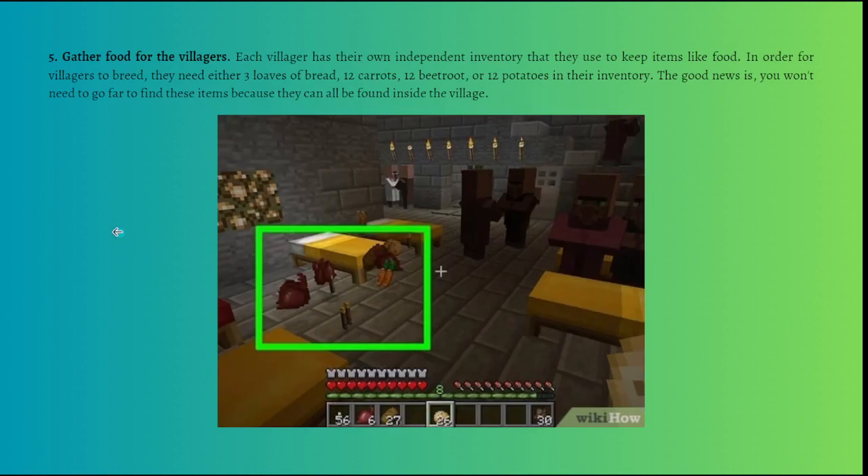Next, gather food for the villagers. Each villager has their own independent inventory for keeping items like food. For villagers to breed, they need either three loaves of bread, 12 carrots, 12 beetroot, or 12 potatoes in their inventory. The good news is these items can all be found inside the village.